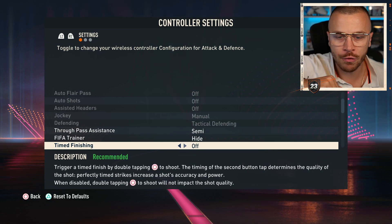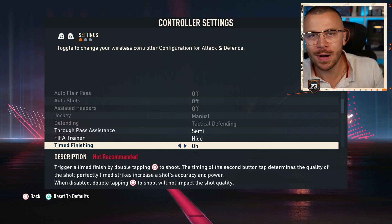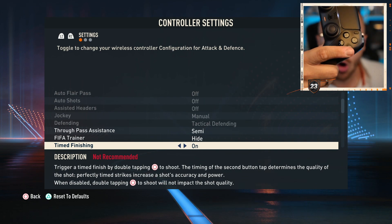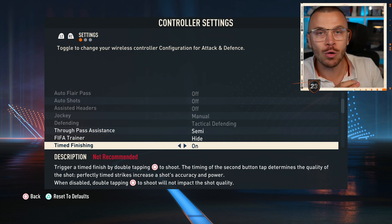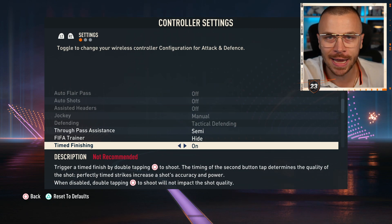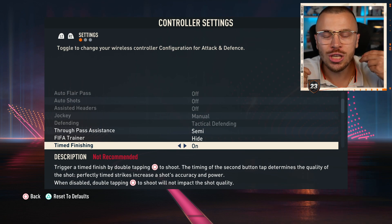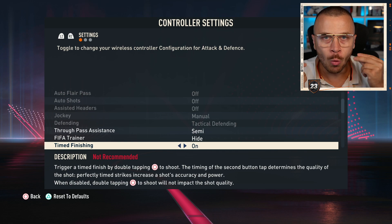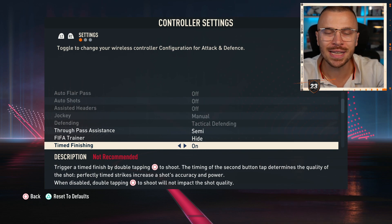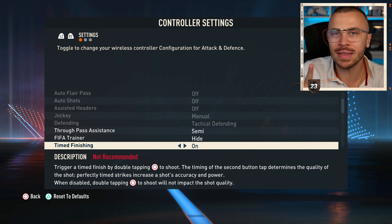Time Finishing on and off: when you use on, after you load the shot power for a finish or power shot, before the player kicks the ball you have to press circle one more time to activate the time finishing. If you press too early or too late it will ruin your finishing, but if you press at the perfect moment you'll green your finish, adding more accuracy and power to the shot. I only advise leaving it on if you want to compete in pro events — feel free to turn it off.